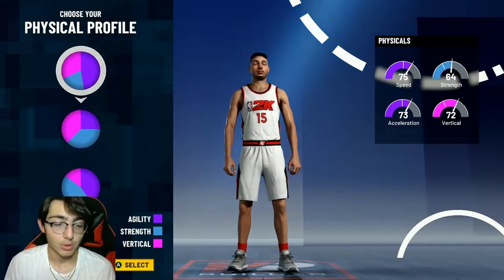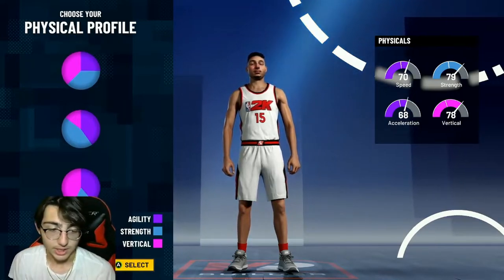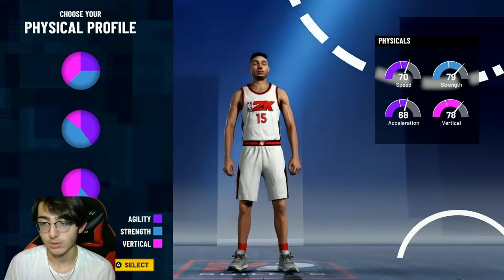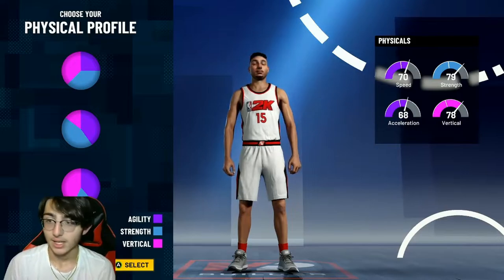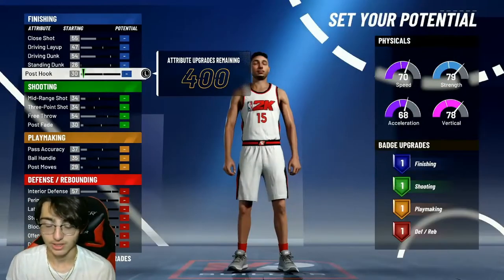What you guys wanna do is for the physical profile, you're gonna wanna go all the way down — agility, strength, and vertical — make sure they're equal and it's the last one, you can't miss it. This one's the best one, I'm telling you. You get speed, you get vertical, you get strength.